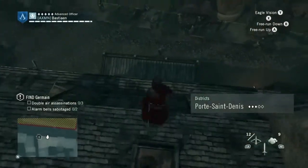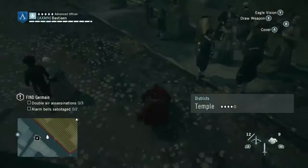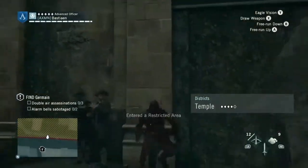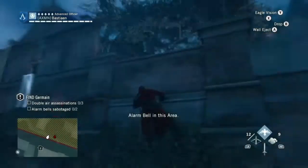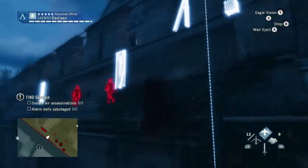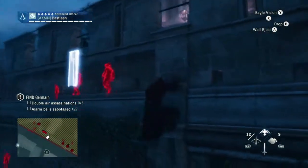I start out with the air assassinations right from your starting point in the mission — parkour down, then climb up the wall directly ahead of you. Shimmy to the left. There are two guards who will be patrolling back and forth. You need to wait for them to be in a position next to each other so you can perform the double air assassination above them.